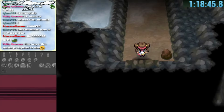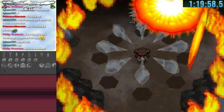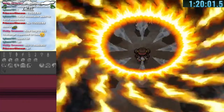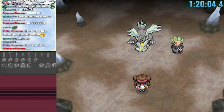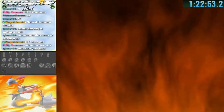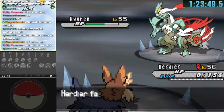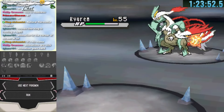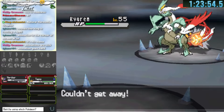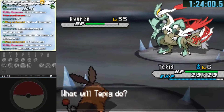Humilau Tunnel leads to the Giant Chasm where an event triggers — Ghetsis is controlling Kyurem and is about to kill us. We get saved by N, and Kyurem and Reshiram merge in an amazing cutscene. But with only Herdier and Tepig we can't defeat Ghetsis, and it's not necessary for the speedrun, so we just wipe and move on.